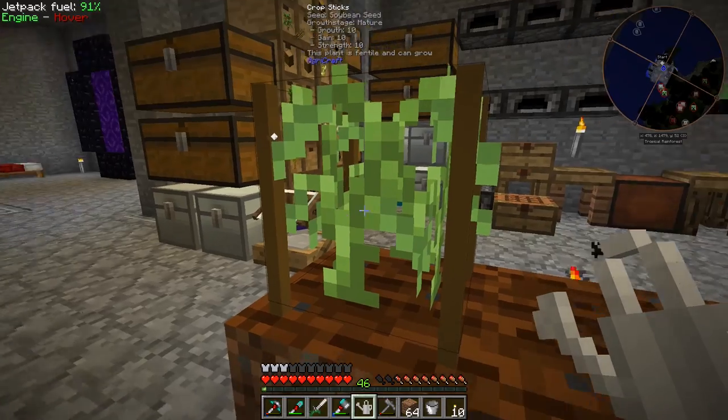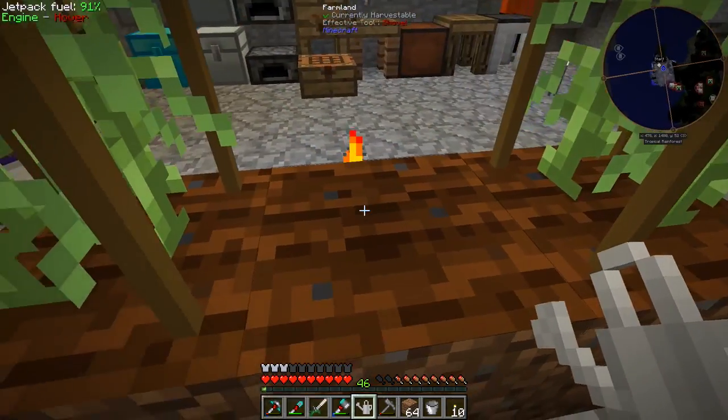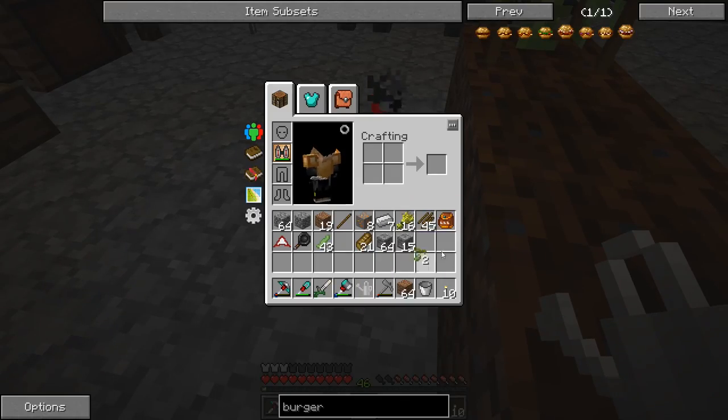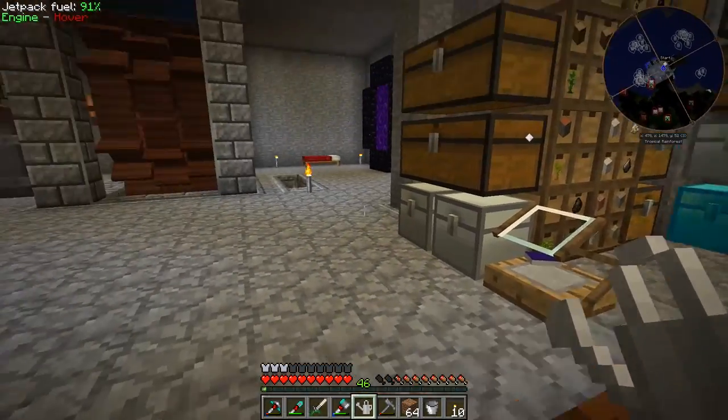So I went ahead and mutated a 10-10-10 here, and we have a 9-10-10 over here that I was using to crossbreed between the two. We have another 10-10-10 — so we got two of these now, which is awesome. We got stackable, best-of-the-best soybean seeds.